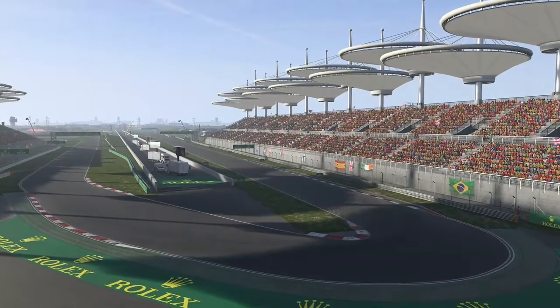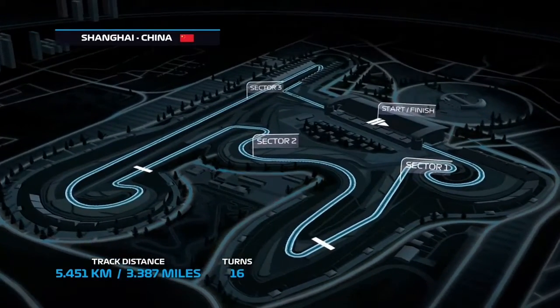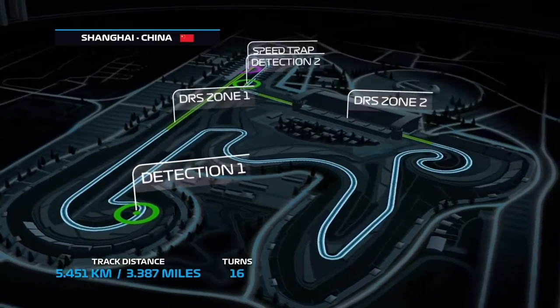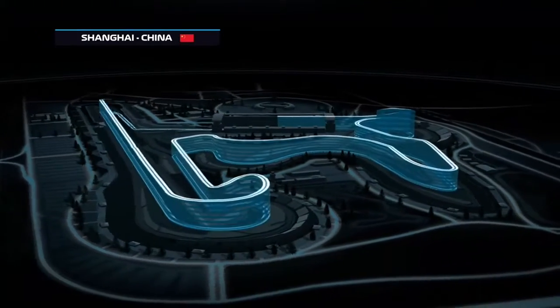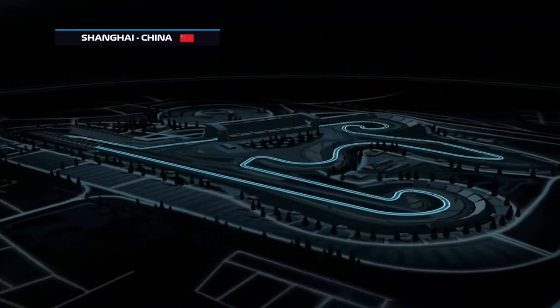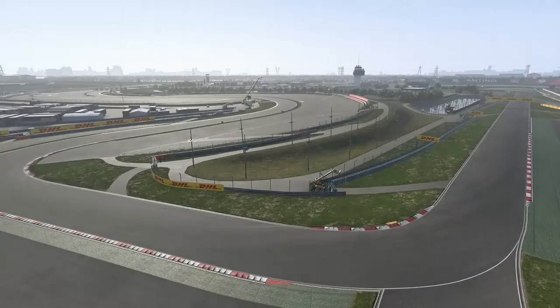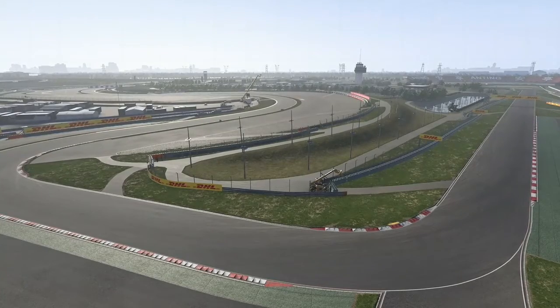On what was originally marshland, the stunning state-of-the-art circuit you see before you was built in 2003 at a cost of around $450 million. The circuit is very popular for both fans and drivers, offering complex low-speed turns, very fast g-force-inducing curves, and high-speed straights which always provide thrilling, unforgettable race day experiences.